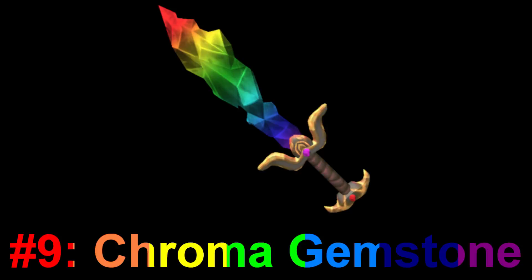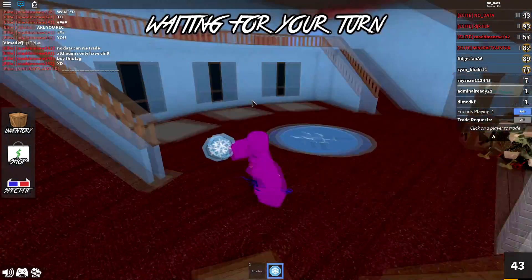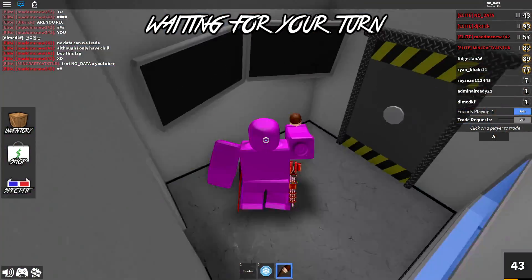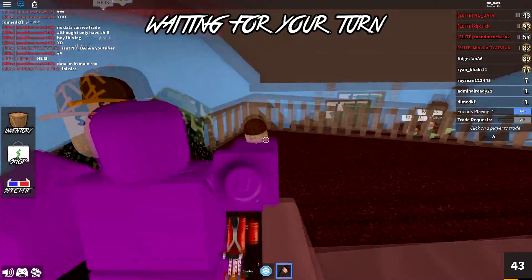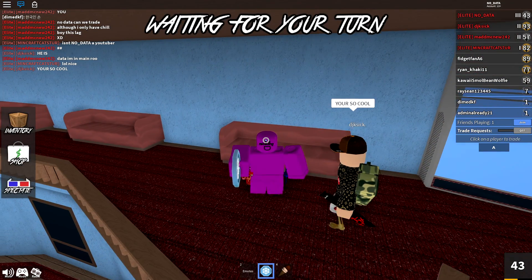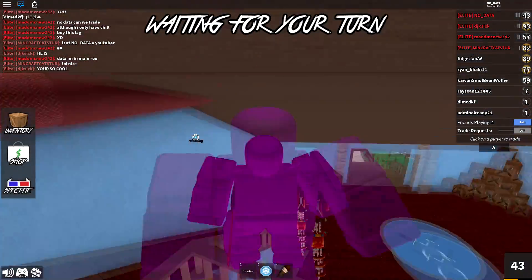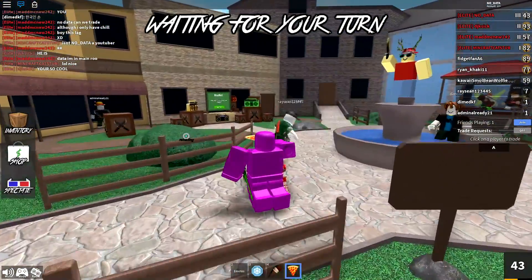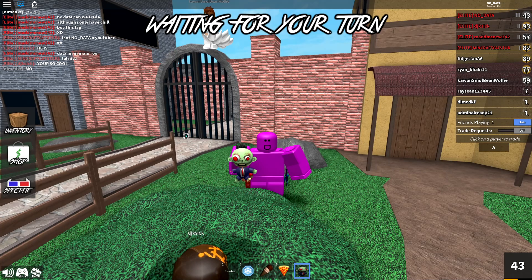At number 9, we have the chroma gemstone. The gemstone is special to me because it was the first godly I ever unboxed, and it's the first season one godly. Pretty much all the chromas came from the season one update — chroma bone blade and chroma ginger blade existed prior, but season one brought the classic chromas like chroma seer, chroma tides, and chroma laser. Much like the death shard, the handle stays the same but the knife portion changes color. The chroma gemstone has dropped in value recently, possibly due to duping.